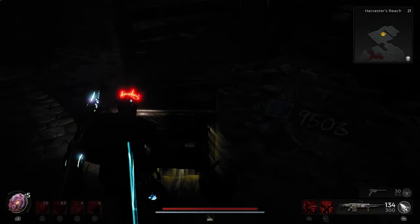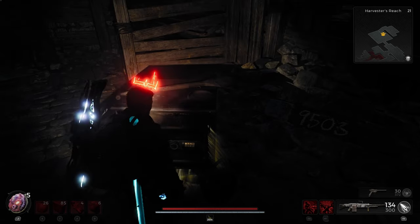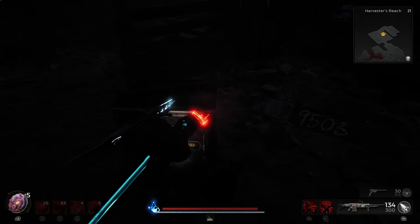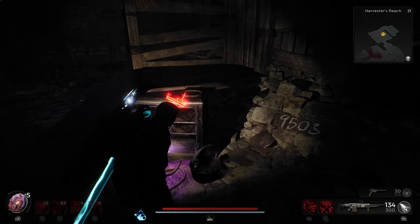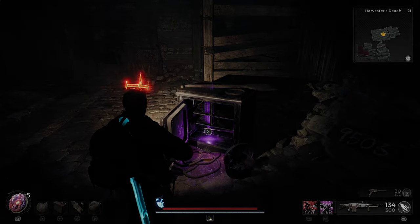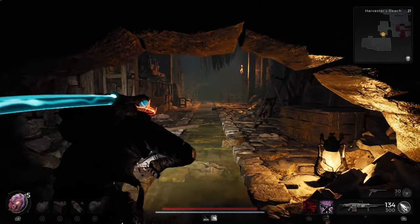I got three as the first digit, so the final code becomes three, five, eight, and one. During my several runs here, I noticed that the solution for this particular safe is always a different combination of the numbers three, five, eight, and one. The ring inside the safe is known as the Rusted Heirloom, which grants two stacks of Bulwark when health is below fifteen percent. Since I already had this ring, I just received 250 scraps for it.